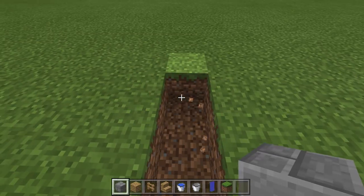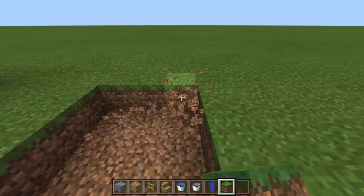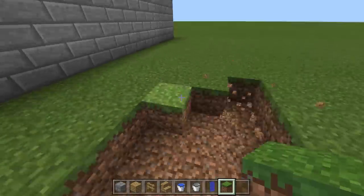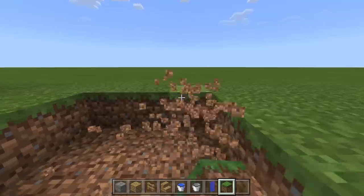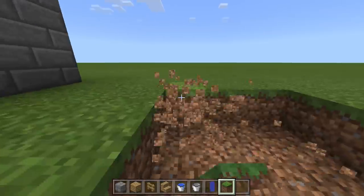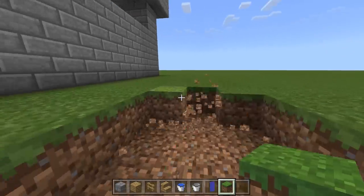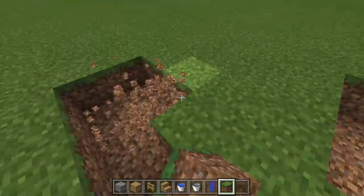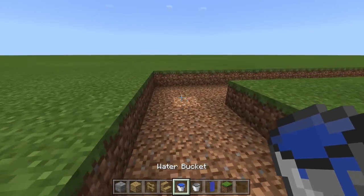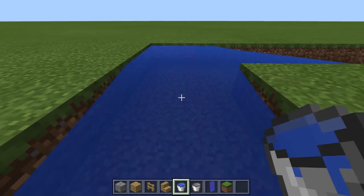Next we're building the moat. The moat needs to be three blocks away from the castle walls at all points, three blocks wide, and go all the way around the castle. Then fill the whole thing with water — it doesn't need to be level, but the water must cover every block.